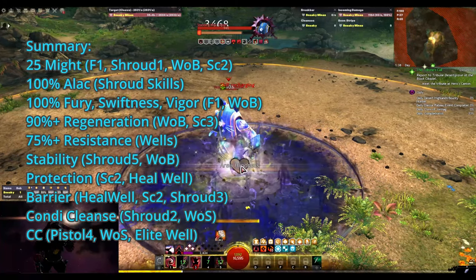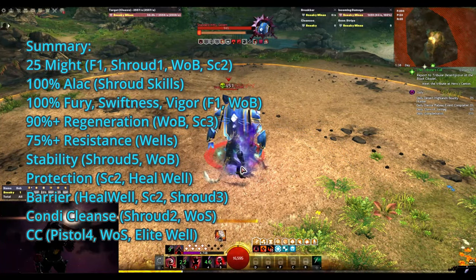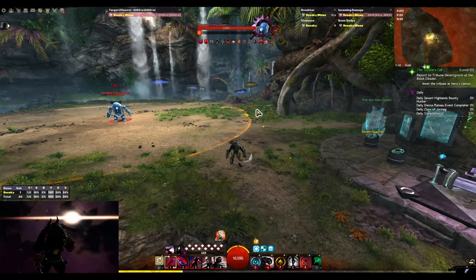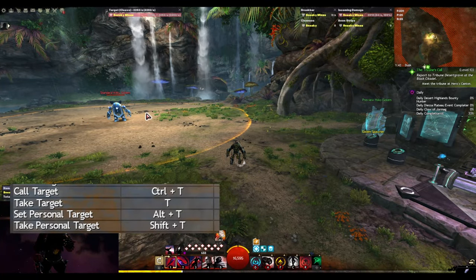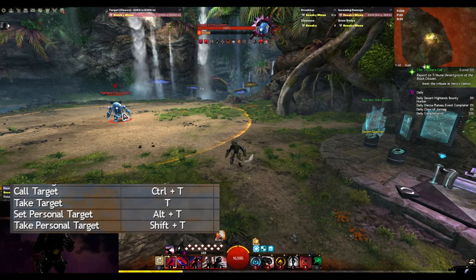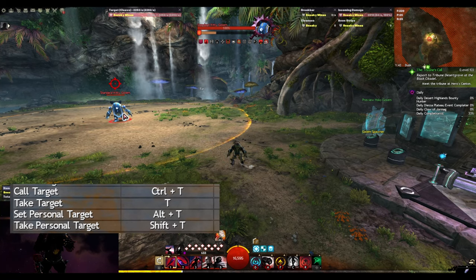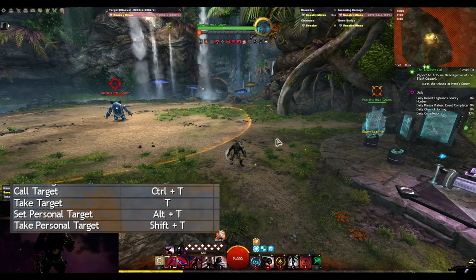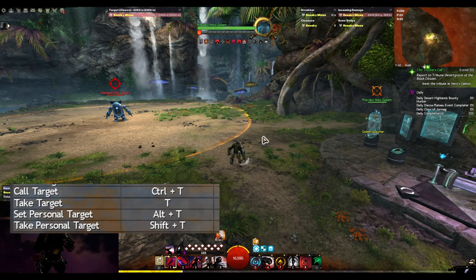During Shroud, you can for the most part just spam Shroud 1 and save the other Shroud skills for whenever you need them. Since you need to target your allies to unleash the full potential of Spectre, it is beneficial to use keybindings for targeting. You can set keybinds for call target and personal target and switch between those at the press of a button.